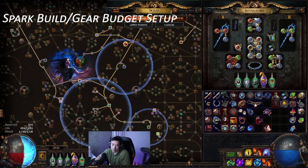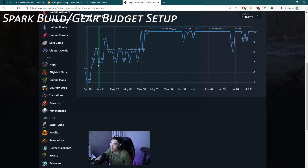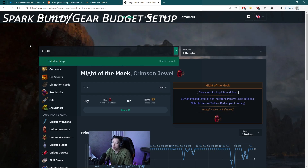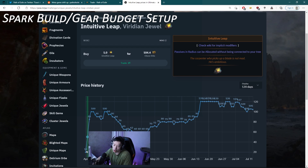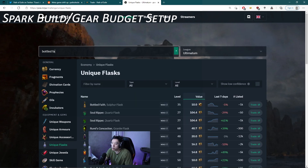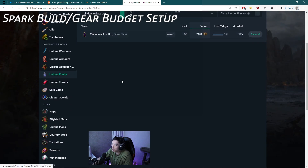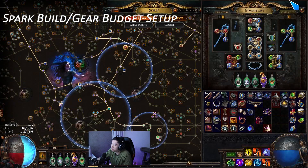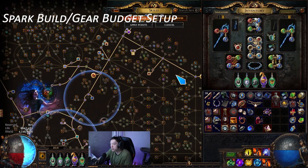A lot of people ask what to buy, and the answer is to search items on this site — it shows all the price statistics. Might of the Meek is five to six chaos at the start and goes up to ten chaos. Intuitive Leap seems like it should be one of the first buys. I'll probably make a video going over which items to buy early on — Intuitive Leap is definitely one of them, and Bottled Faith is another. Flasks generally don't go up too much in price; Cinderswallow Urn stays fairly steady and actually goes down, so flasks are generally not a bad investment. You should probably try to pick up Intuitive Leap and Bottled Faith pretty early on.